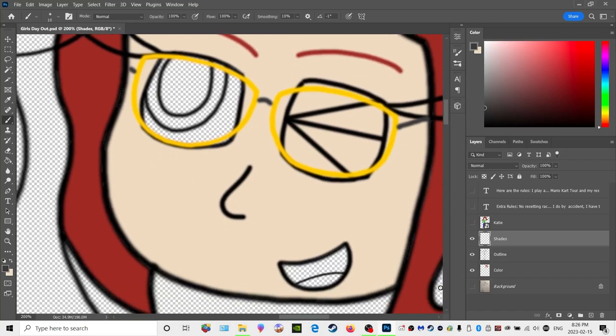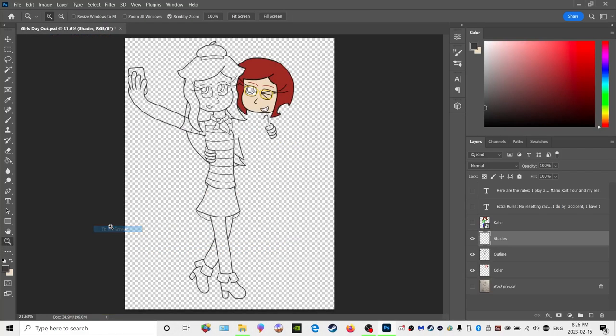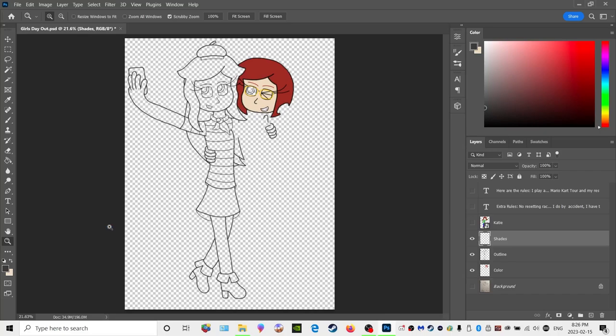I'll do her pigtail, mouth, and eye as a separate thing because it's about time I get into another race. It still looks weird when you don't have all the lines — Stacy's completely broken up here, her arm is missing. Alright, next race.